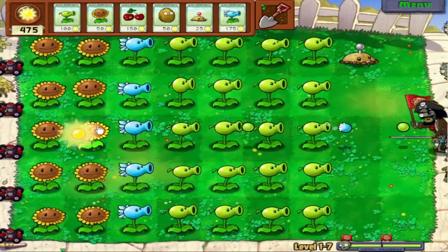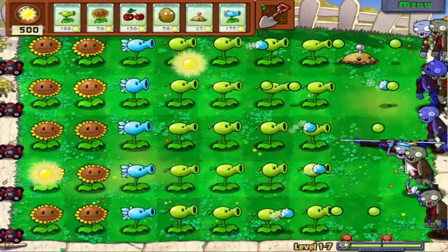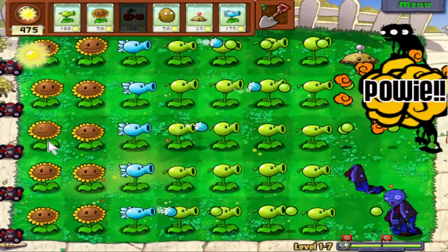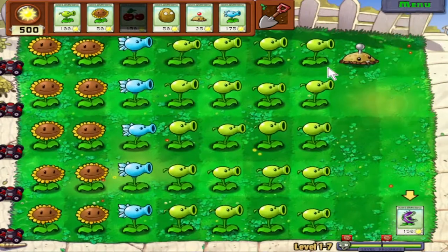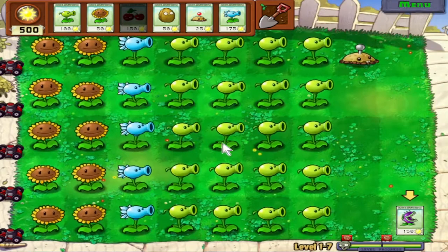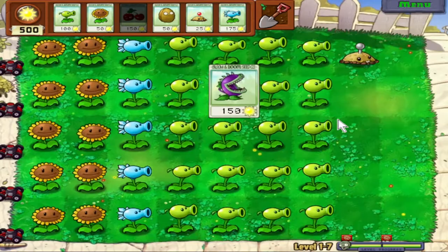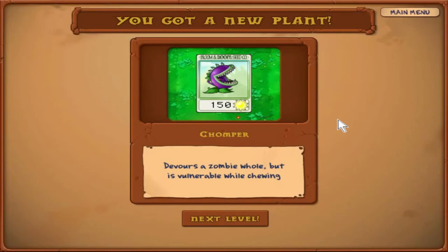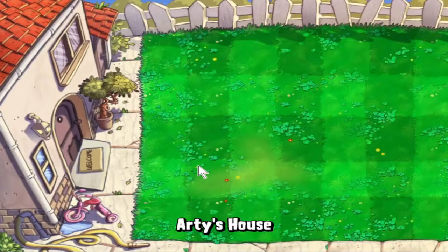Final wave! This is where we use a Cherry Bomb. And we've cleared another level — we get another plant. This is the Chomper: it devours a zombie whole but is vulnerable while chewing. Costs 150 sun. This is the first plant that's honestly just not very good. I know he looks like Piranha Plant from the Mario series, and he sounds interesting, but he's honestly a pretty bad plant. He's just inefficient — but we'll get into that in this level.